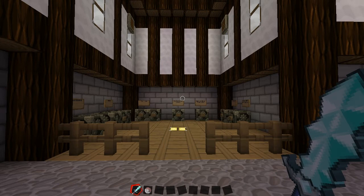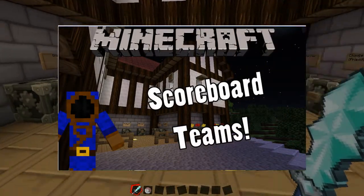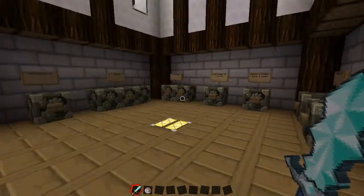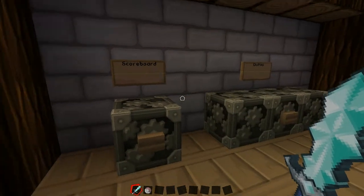Hey everybody, it's Tyler, and today we're going to look at the Teams function when you're working with scoreboards in Minecraft. This is really useful if you're on a PvP server and you want to play with your friends and set up teams if a map does not have that installed, and it's also useful if you're just running a survival world and you want to track some stats with your friends in a team format.